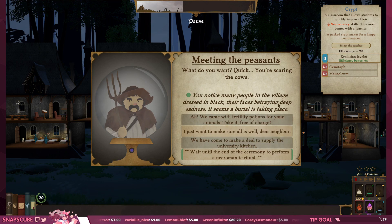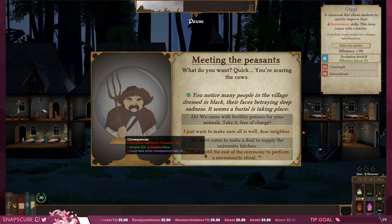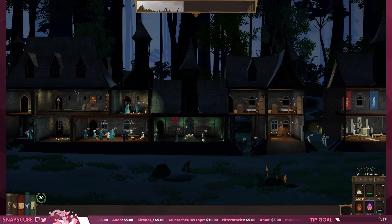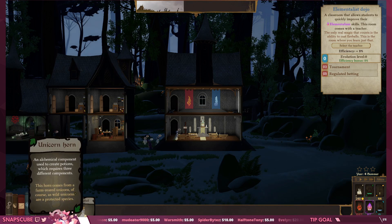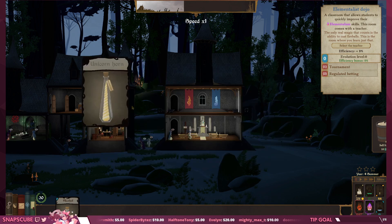'What do you want, quick — you're scaring the crows!' I thought crows were supposed to be scared — you know, scarecrows. You notice many people in the village dressed in black, their faces betraying deep sadness — a burial is taking place. Wait until the end of the ceremony to perform a necromantic ritual. God damn it — you know I came here to maybe improve my relationship with the peasants, but come on. I can't NOT do that when you put that option right in front of me. Oh shit — unicorn horn, that's awesome, put that in there.